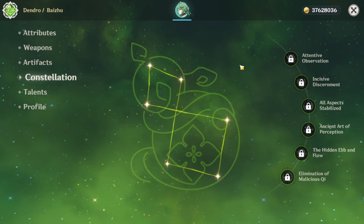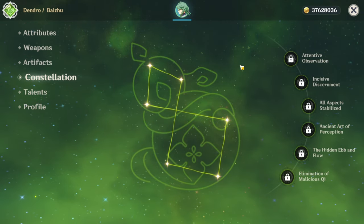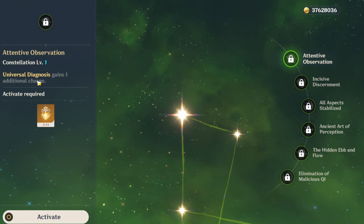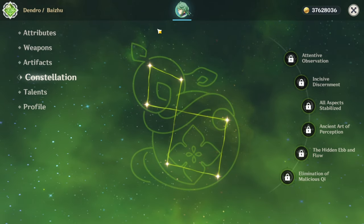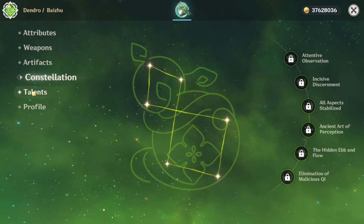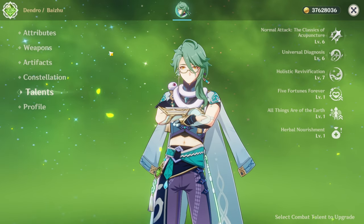As for constellations, I have him at C0. He's one of the few characters who doesn't need constellations to be good. After all, his main purpose is to heal. If you want more healing, you can give him C1, which basically gives him double E — you're healing twice and getting particles twice. But you don't really need it. Baiju doesn't need constellations to be good.